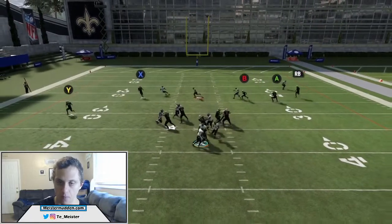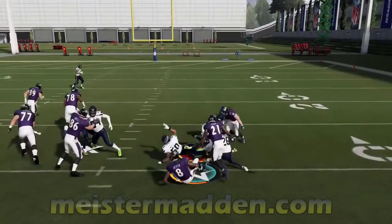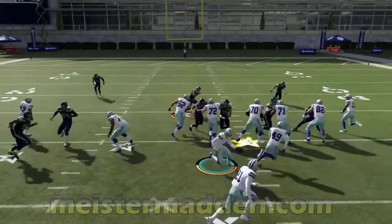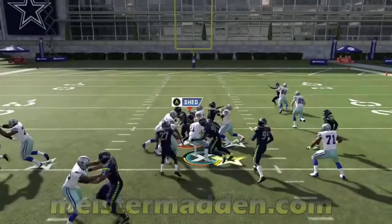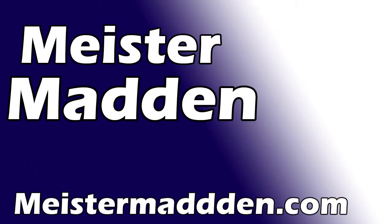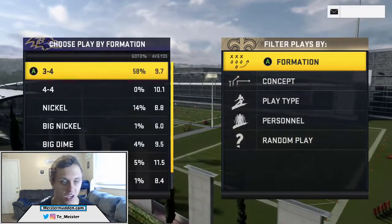Right here it's not the ball — you see three people coming in clean. Are you struggling to stop the run? Be sure you check out Maestro Madden for a full guide covering all the meta formations. What's up YouTube, today we're going to be going over a brand new blitz found in the 2-4-5 odd.